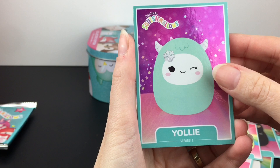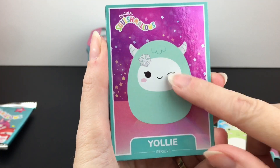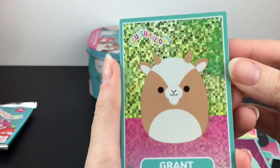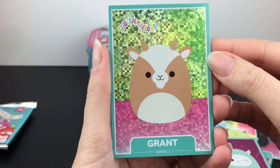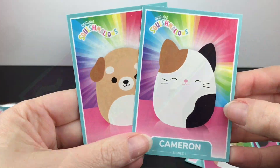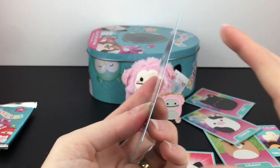Then we have Yali, the little yeti — they released one at Five Below for the holiday season — and she's a foil card. Then we have Grant, which has a cool prism checkered foil. And then we have Cameron and Sam. So we have four different foil designs out of that first pack!